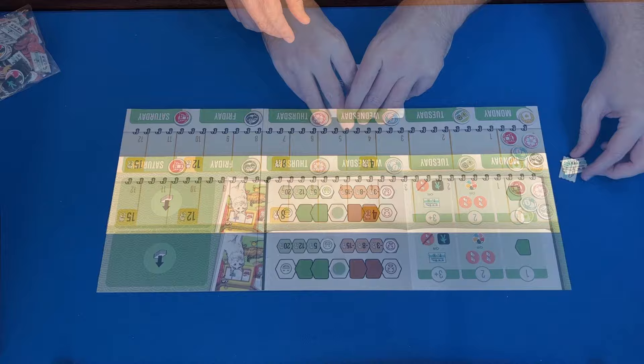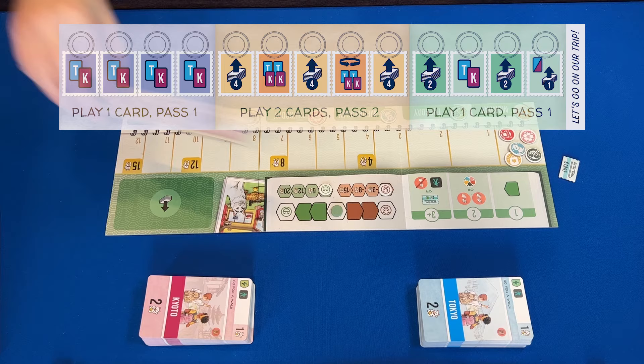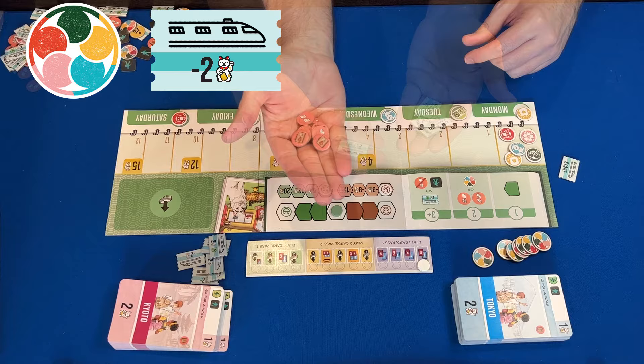Shuffle the deck of blue activity cards marked Tokyo on the backs and place them in the center of the play area. Then do the same for the pink activity cards marked Kyoto. Leave space between them for a shared discard pile. Now place the round tracker board in the central play area with the round tracker token on the first leftmost circular space so as not to cover the little TK icon. Make accessible piles of the wild tokens, train tokens, research tokens, walk tokens, and 12-plus tokens in the central area for everyone to use.